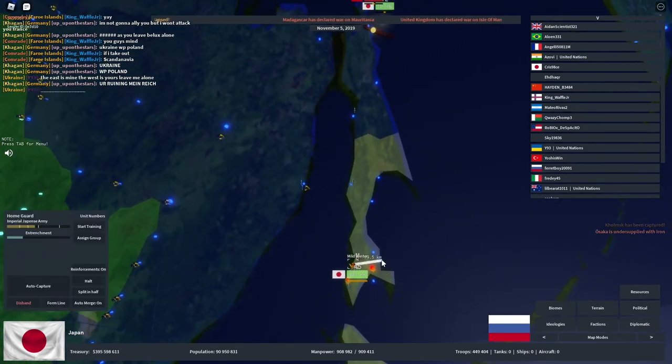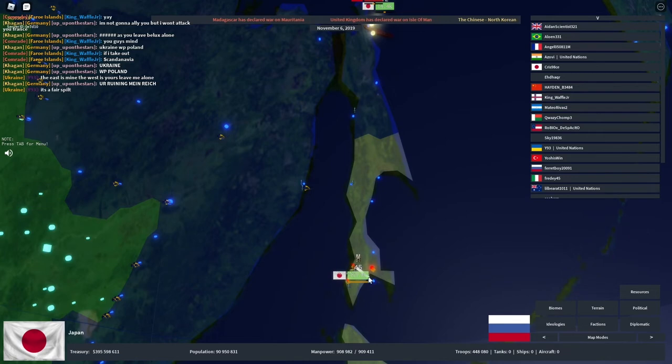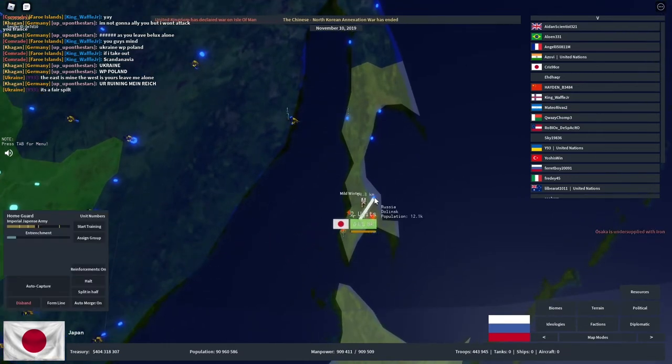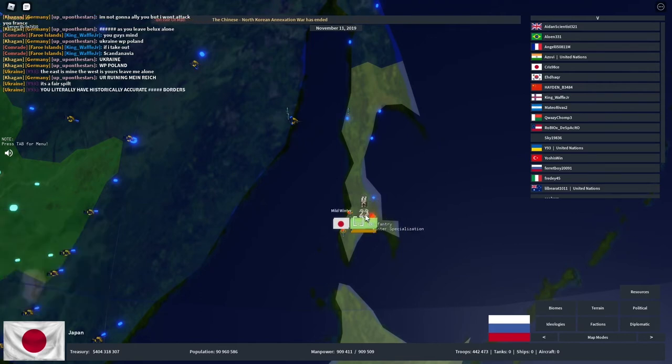Let's say the USA and Japan are at war and the United States is invading — they'd work their way up and invade from the north through Hokkaido, take a lot of their population, go from the south, and squeeze Japan in. Once they do that, they'll do it perfectly.